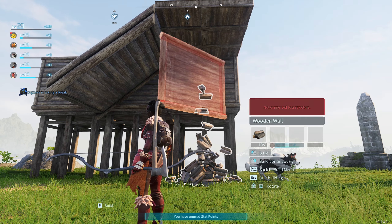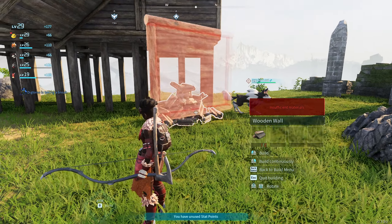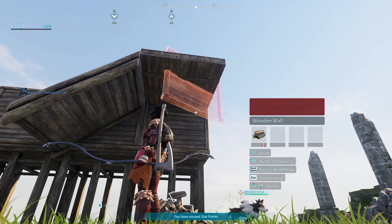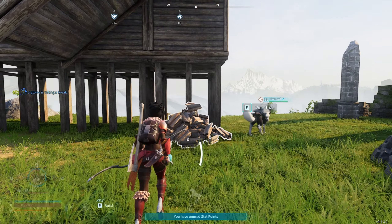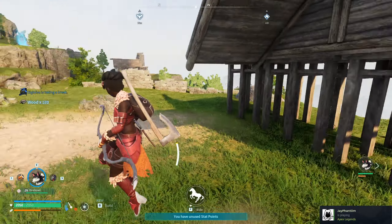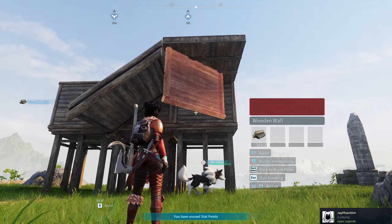It all depends on the amount of wood that you have in your inventory. As you can see, the wood in my inventory — if you look at the wooden wall right there — insufficient materials. So you'll have to go ahead and take back up your materials, then go back to build, then the wall, and stand in place.